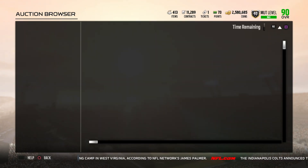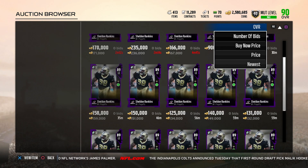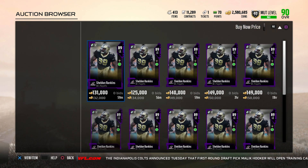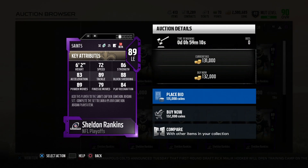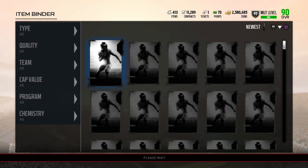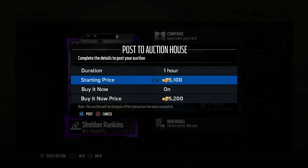All right, let's go to the next card we picked up — Sheldon Rankins. I'm checking the auction — is he going for that much? He can't be going for that much. Let's go to Buy Now. Okay, 132,000 coins — I'm gonna put him up for 131k. He's got 72 speed, 86 strength, 88 block shed, 89 power move, 89 tackling — not bad at all. But I don't need him, he's not gonna make my team, so I'm just gonna go ahead and put him up on the auction block and sell him to get more coins.